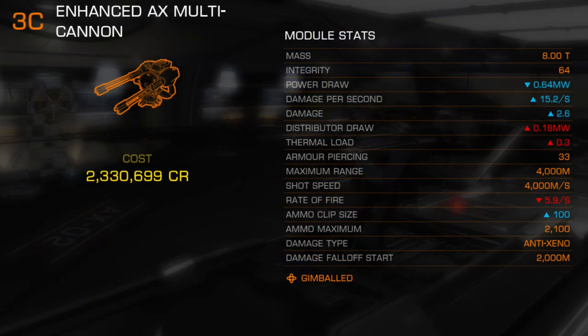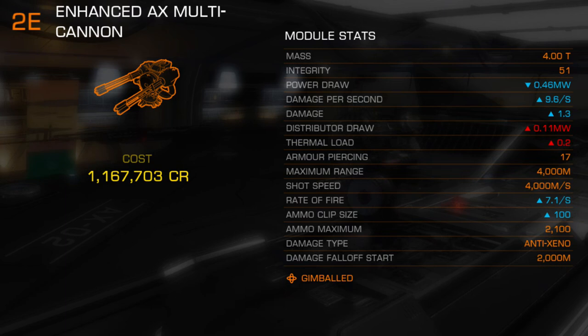The Gimballed Enhanced AX Multicannon sees reduced power draw, increased shot damage, damage per second, and magazine size. It requires more distributor draw, generates more heat, and has a reduced rate of fire compared to the turret.